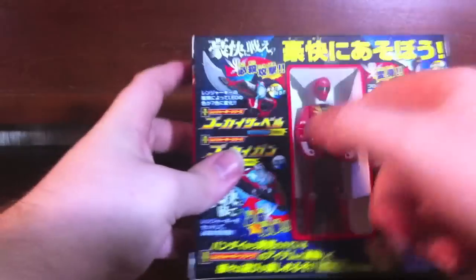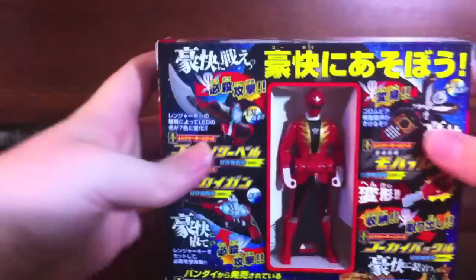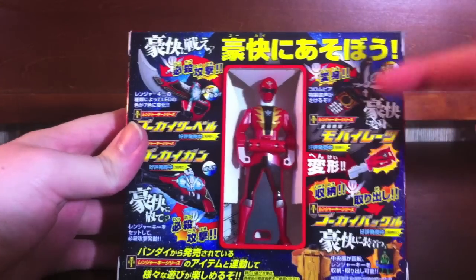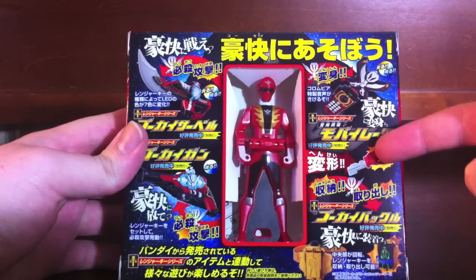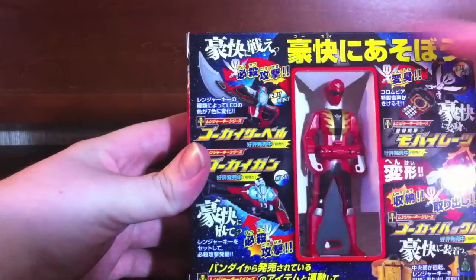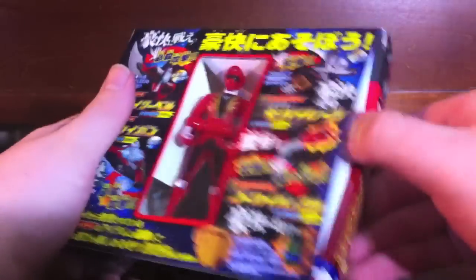Marvelous! Marvelous, what are you doing in there? Get out of there! We need to rescue Marvelous, guys! But first let's look at this — we'll buy its Ranger Keys and the buckle and the gun and the sword. So let's rescue Marvelous-sama.